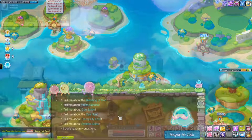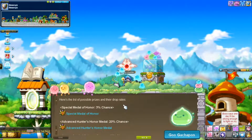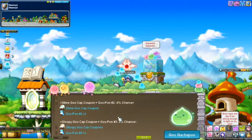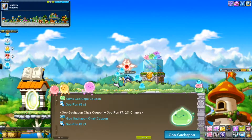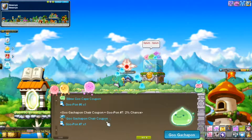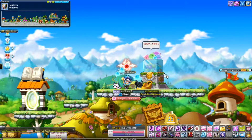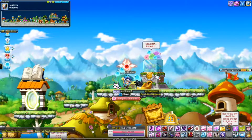Let's start with the Go Gachapon. You can get a lot of rewards from this event: Medal of Honor, Node Stones, EXP coupons, and a nice chair. To use the Gachapon you need Gachapon coins. You can get Go Coins from multiple places — you can either grind mobs and get drops, or complete daily missions which are guaranteed to get you at least one coin every day. And that's the first mini event.